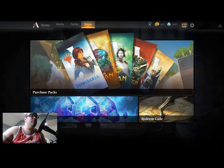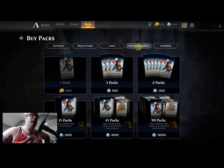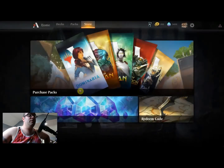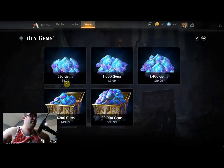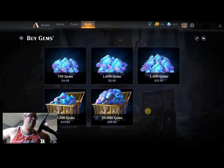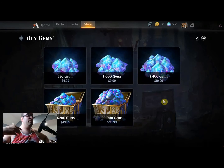Let's go over to the store and check out what they have available for purchase. You can get packs from Amonkhet, Hour of Devastation, Ixalan, Rivals of Ixalan, and Dominaria by building up your coin total and buying them one pack at a time for a thousand coins. Or you can purchase gems in quantities anywhere from $4.99 up to a hundred bucks depending on how much you want to invest. I went ahead and bought some gems — I got the 3,400 gems pack — so we'll open up a bunch of packs and see what we find.